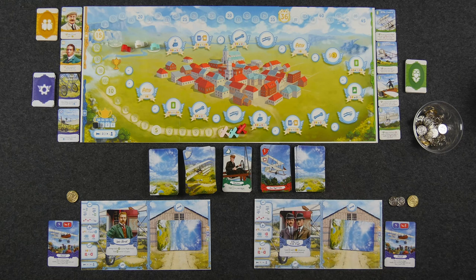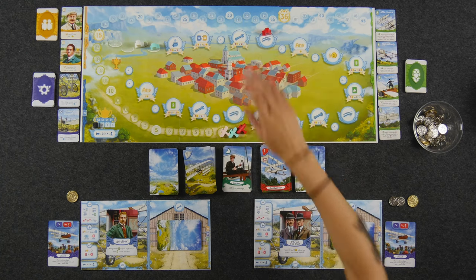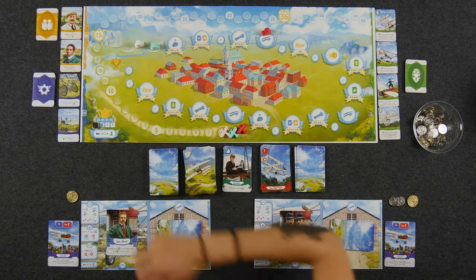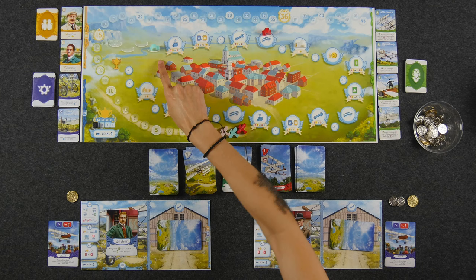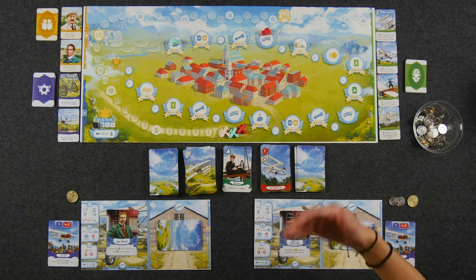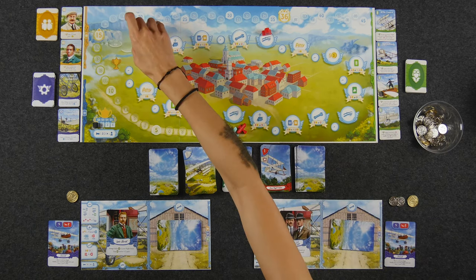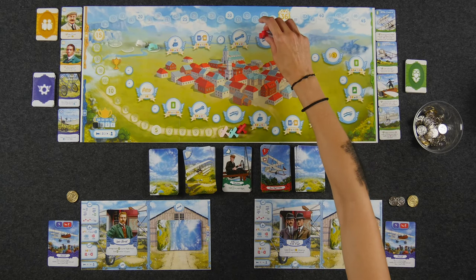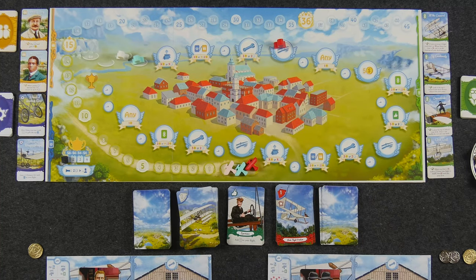On his turn, a player can go as far as he wants, taking one of the three actions on the action board. Whoever is the furthest behind goes next. This means a player could potentially take several actions in a row if they keep landing behind everyone else. Let's talk about the different action types, starting with the fly action, which is the main action of the game.